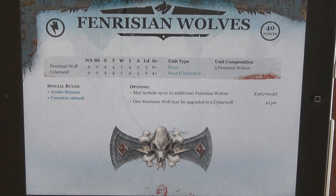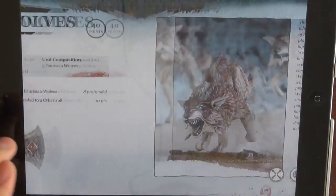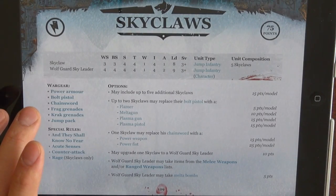The Fenrisian Wolves — they lost a little bit. Not as good as they used to be. Their points are a little cheaper — for most characters, they're 8 points instead of 10 points. Their attacks are the same. The big thing is you can't augment their leadership with the old Saga rules, so that kind of sucks. Cyber Wolf went up 2 points as well, which kind of sucks. But you can still do squads of 15, so that's pretty cool. I still love them — they're a great tar pit unit.